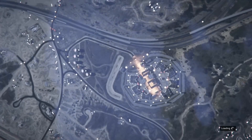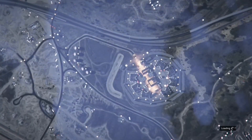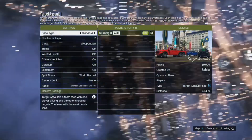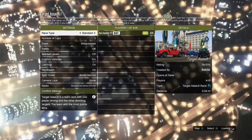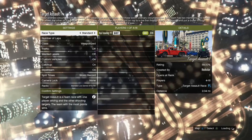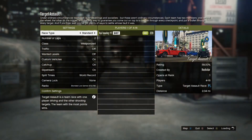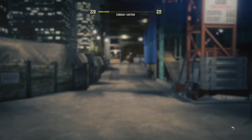For each star you get 100 RP, and because you're in the prison it gives you four stars, so you lose four stars — that's 400 RP each time you do this. It'll roughly take 12 to 15 seconds, so you'll be making roughly 2400 RP each minute. As you can see at the top, my RP has gone up and it's shown this time.